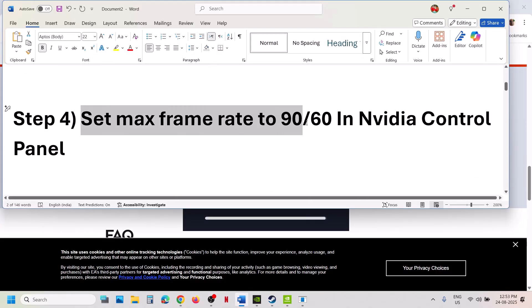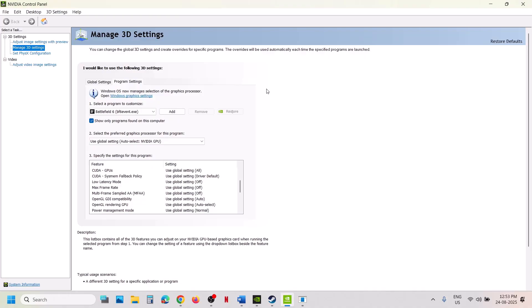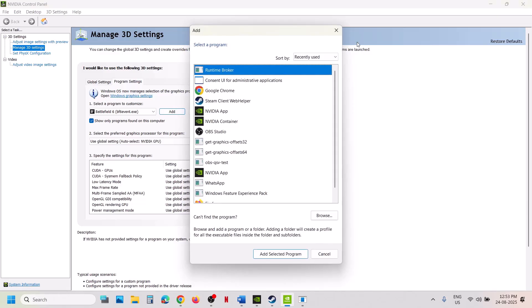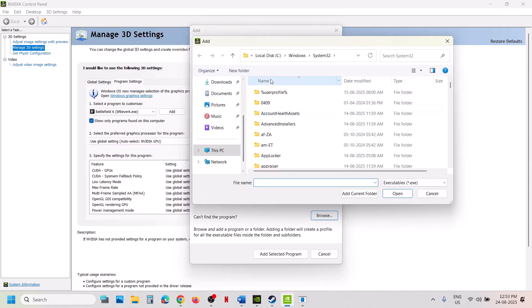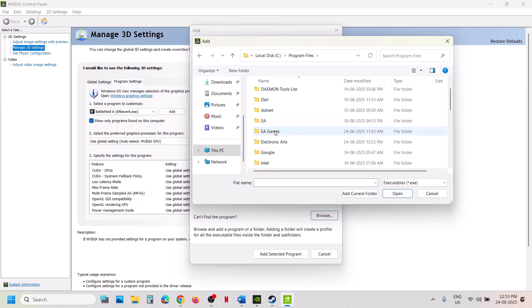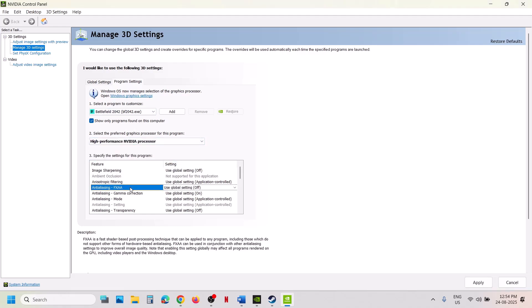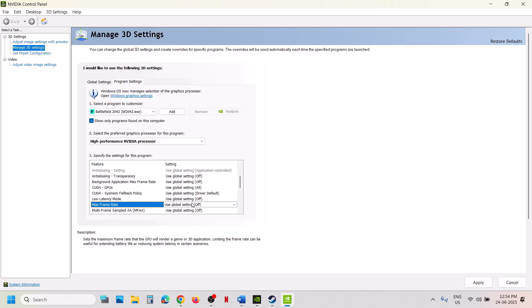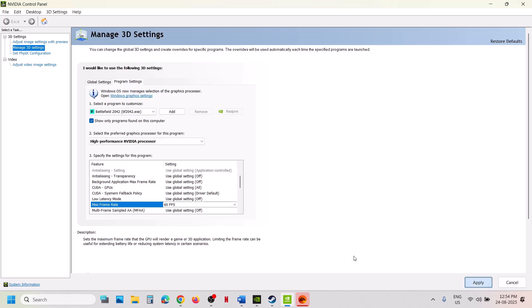The next step is to set the maximum frame rate to 90 or 60 in NVIDIA Control Panel. Right-click on the desktop and open NVIDIA Control Panel. Go to Manage 3D Settings, then Program Settings, and click Add. Select the game from the list or browse to the game installation folder and select the game exe file. Once added, select High Performance NVIDIA Processor, then find Maximum Frame Rate, turn it on, and set it to 60 or 90. Click OK and hit Apply, then launch the game and check.